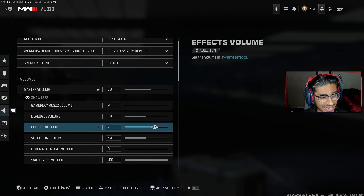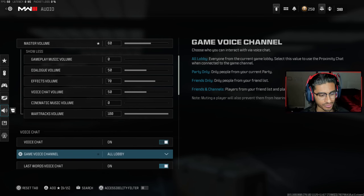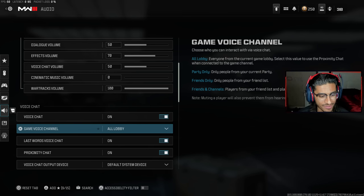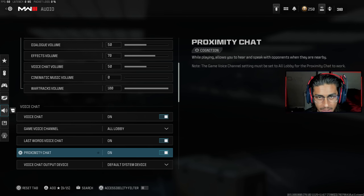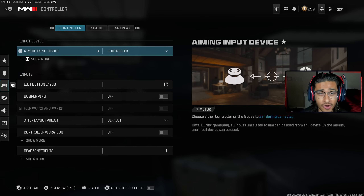Master volume — the game is loud so I have it at 60. Dialogue — you don't really need it. Effects — this is gun fire, ammo dropping, etc. — I put it at 70. Voice chat at 50. Music — you don't need any of that. Make sure voice chat is on, proximity chat is on, and game voice channel is set to All Lobby so you can talk to everyone. Reduce tinnitus sound — make sure that's turned on. Hope you enjoyed the video — like if you did, subscribe if you're new, and I'll see you in the next one.